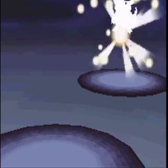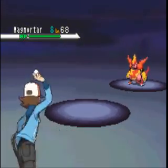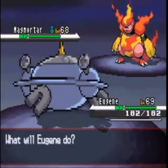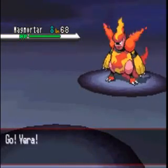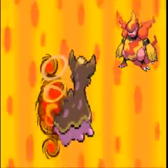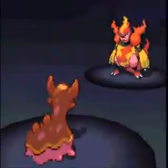Ace Trainer David sends out Magmortar, which is great, because I just put Eugene in front of my team. It's anyone's guess as to how that one will turn out. I don't want to find out though, so I'm gonna send in Gastrodon, or Vera.